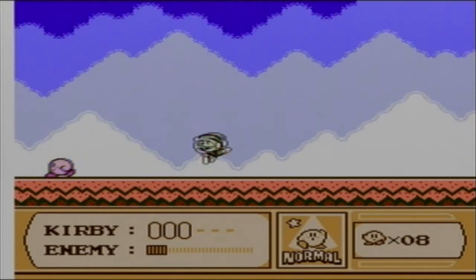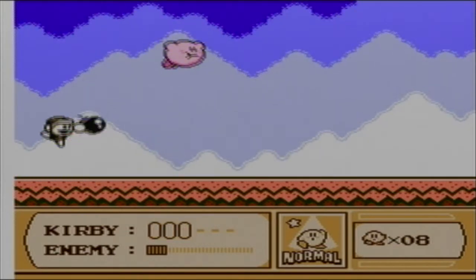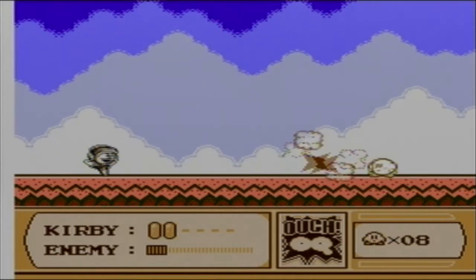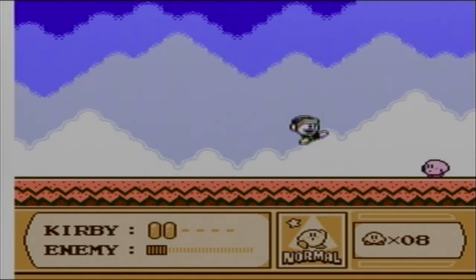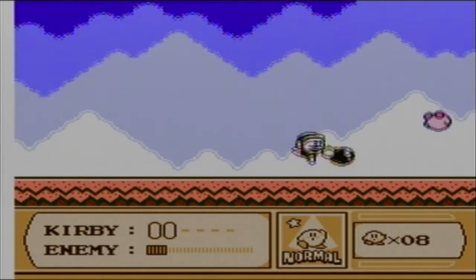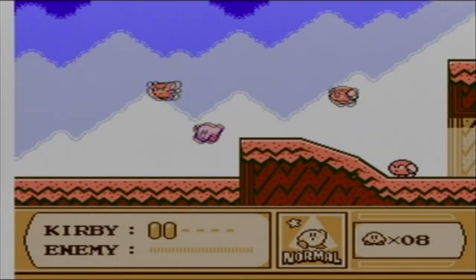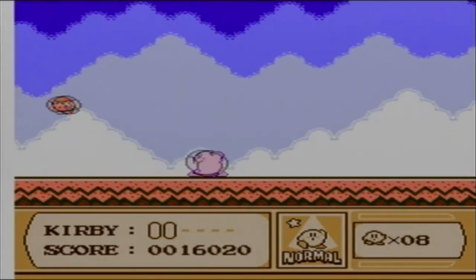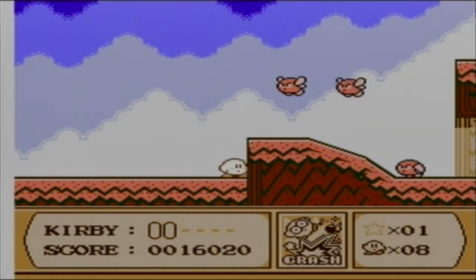Oh no, get away! Creeper face. I tried to suck that up but it didn't let me. Come on, bro. Come at me, bro. I think he gives you his power-up. And we get Crash. I think this is a one-use ability, though. So be careful.